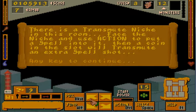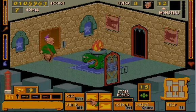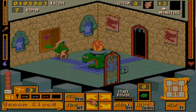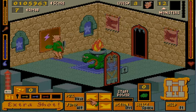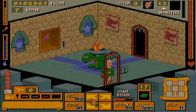Now this is a new feature — this is called a transmute niche. If you put a spell in the niche and then use coins, you can get more power shots of the spell. So watch — that's eight, but then if I use the action spell to put those eight there and put in some coins, I have seventeen. This is a good way to build up some chargers. Open up the door — nowhere to go now but up using ladder power!